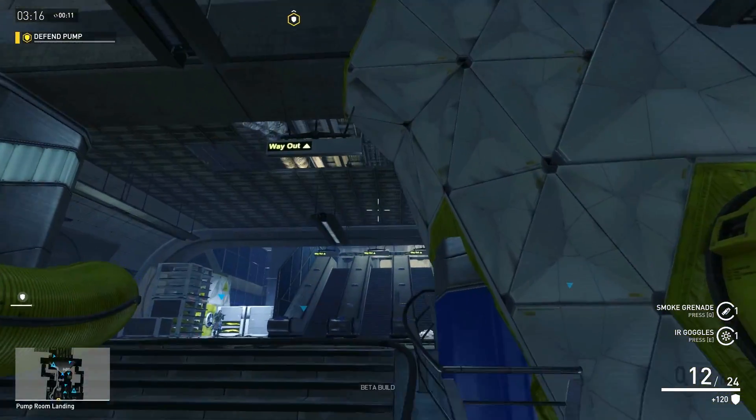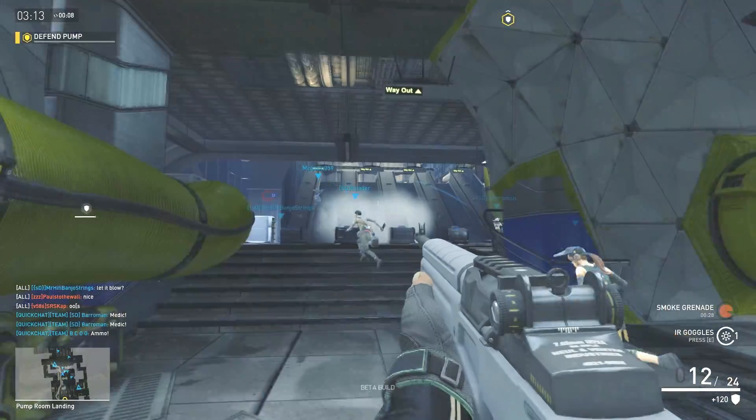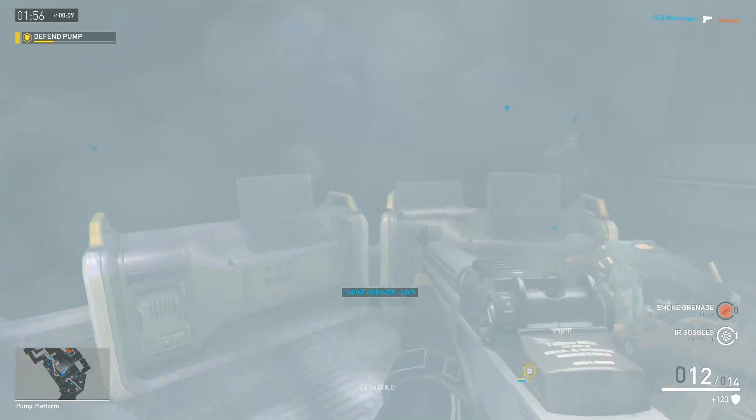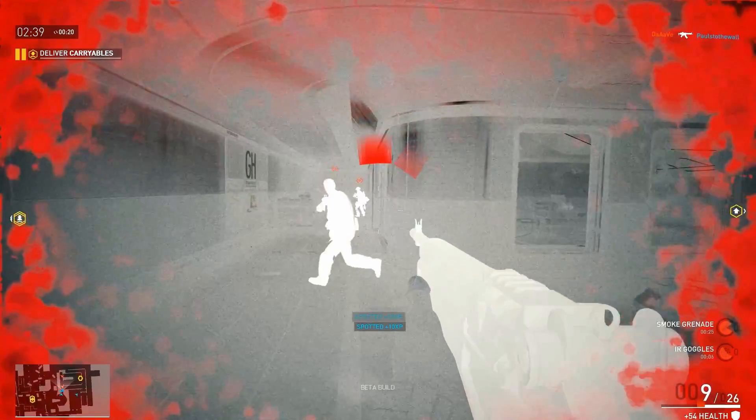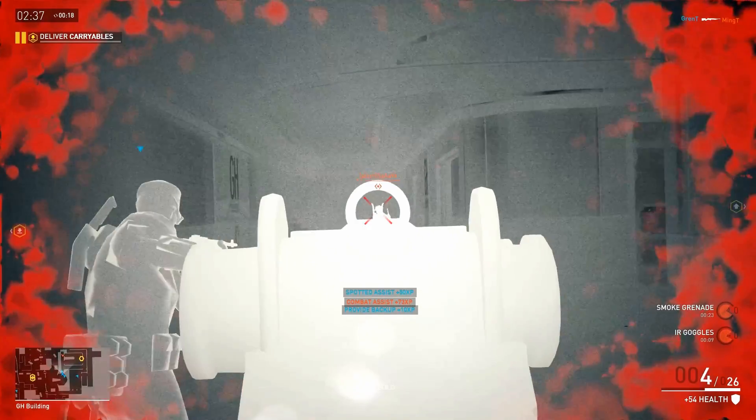A well placed smoke grenade gives a great tactical advantage, so use it to block routes or cover objectives. Once smoke is deployed, turn on your IR Goggles to spot enemies and mow them down. And of course, be sure to shoot them in the head.